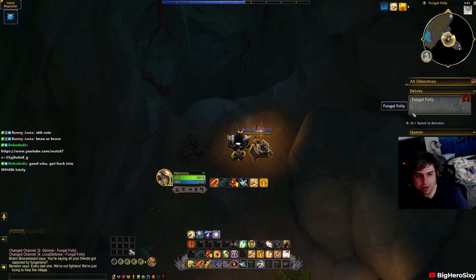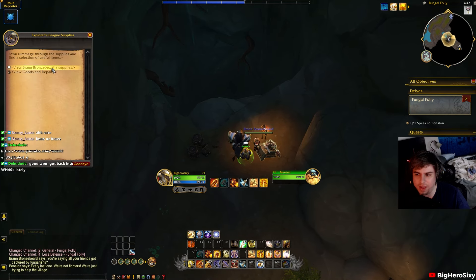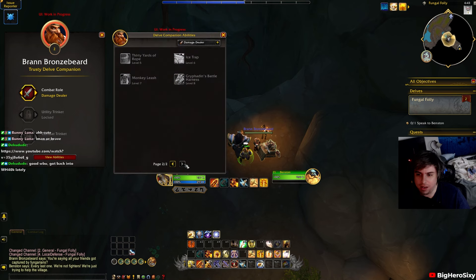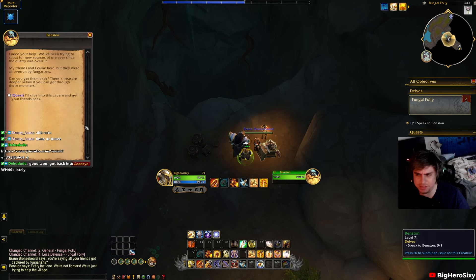Let me hit the objectives. Speak to Benston. For those that do not know, we also have Bram Bronzebeard here — he is going to be your companion for season one, and you can have him as a damage dealer or a healer. I have him set as a damage dealer because my Ret Paladin has plenty of healing and the current tier two enemies really don't hit hard enough to make me scared. He does level up; I don't know the max level but I think he can scale to around level 10 by skill level.